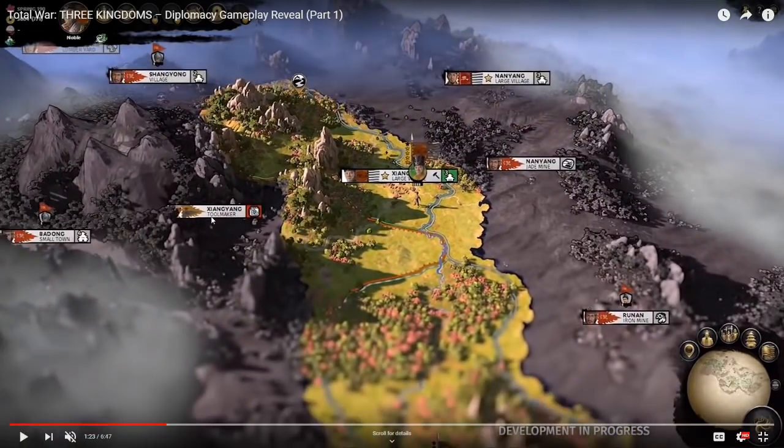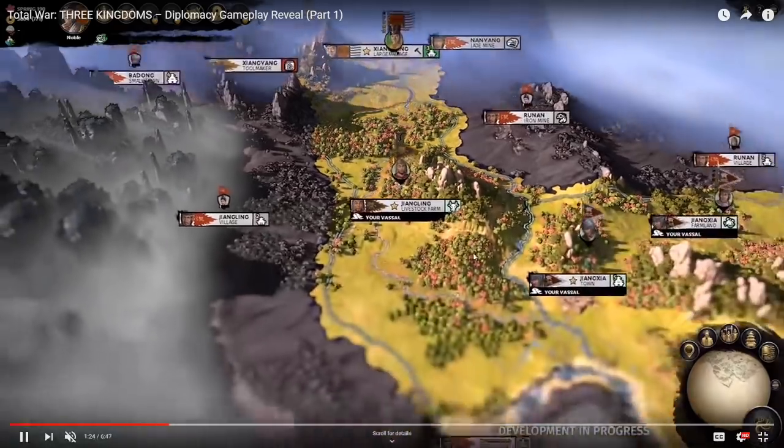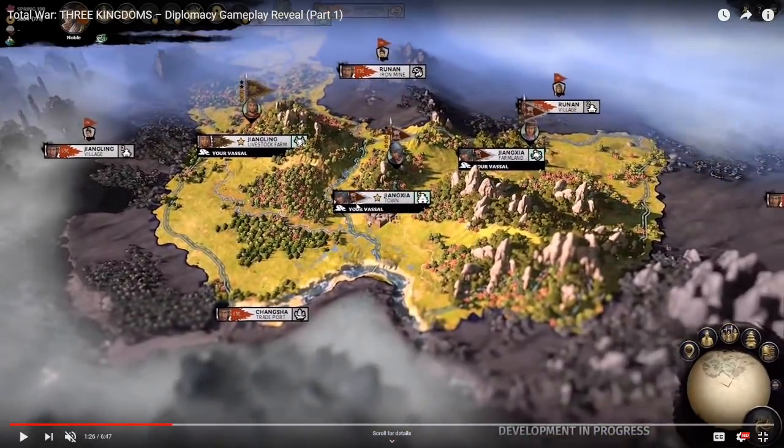Looking around the map, there's a Zheng Yang toolmaker, and also a jade mine and iron mine visible — so industry is kind of spread out about the map. Moving down, these are going to be vassals. In the video they state there are two vassals, each owning structures. It looks like there's a town and a farmland, each run by a character.